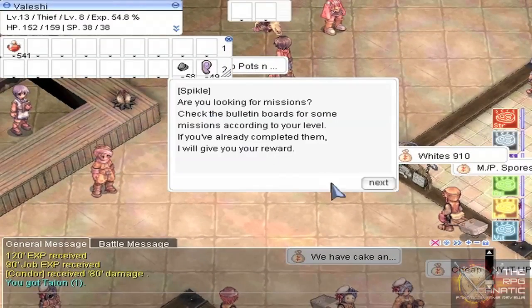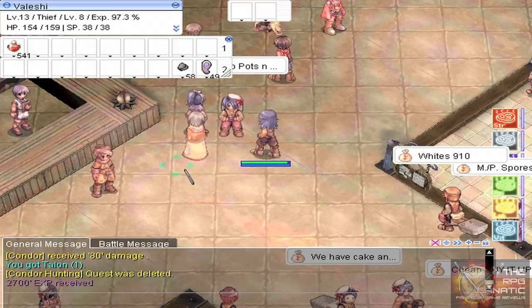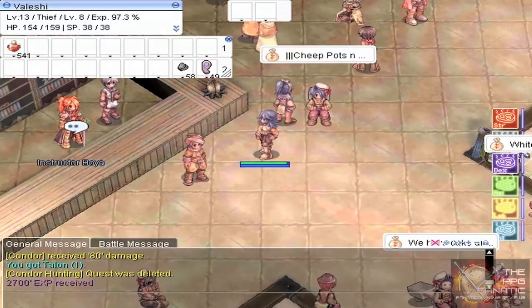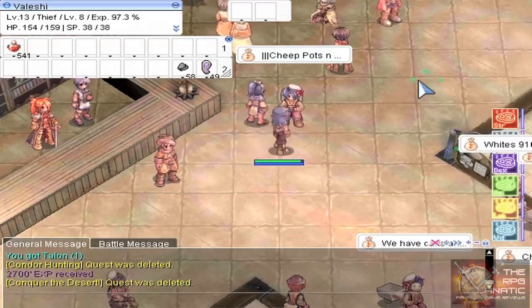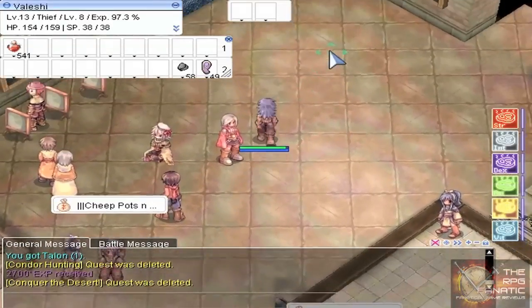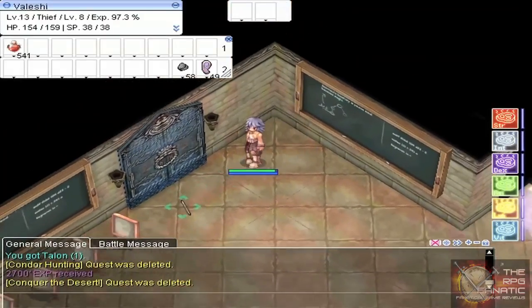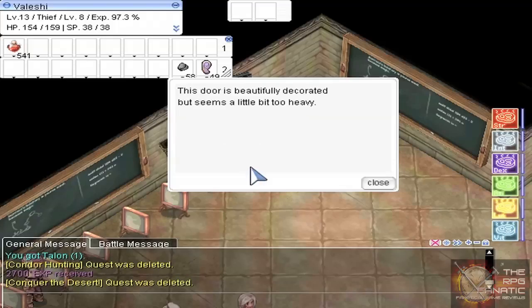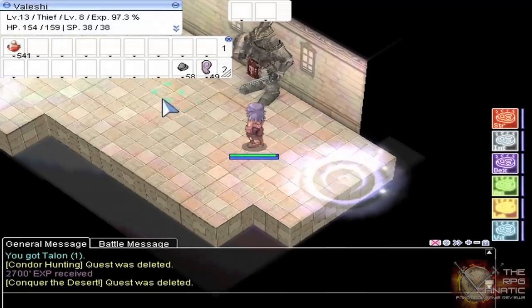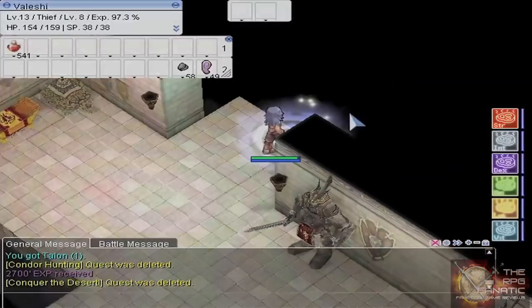I always hate the term 'pro tip' — it's not like it takes a pro to figure this stuff out. What I did was turn in a different quest I picked up at the same time as the Eden Group one, which was for the condors. You can pick up from the boards the quest to kill condors, and while you're on that map you can do both quests and maximize the experience you get for the time invested.